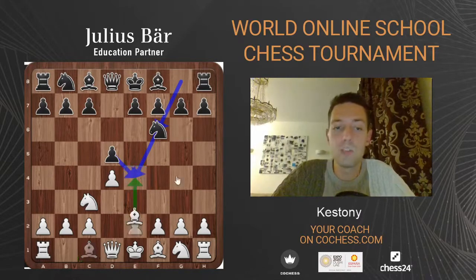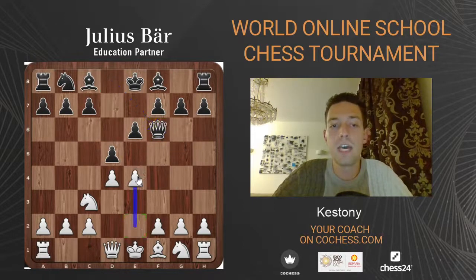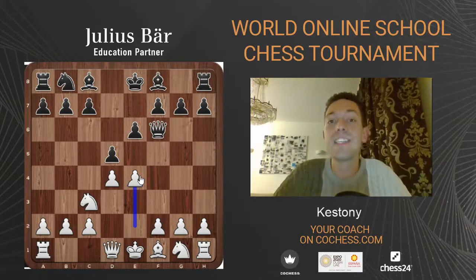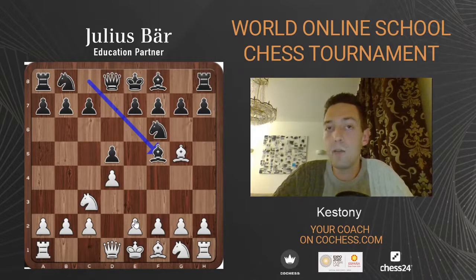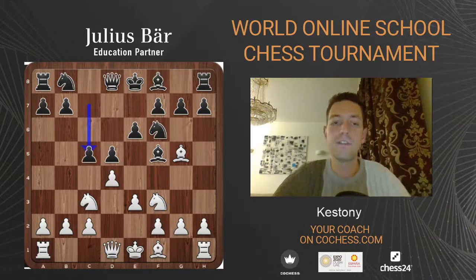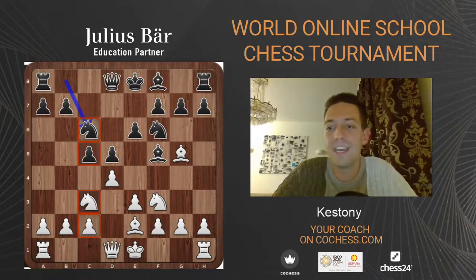If black plays h6 or e6, we could take and achieve the e4 break — white again has more pawns in the center for an easier development of pieces to the center. Later black tried defending the e4 square with bishops. If white developed casually, black would play c5, place the knight on c6, and this combination of Nc6 and pawn on c5 looks better than Nc3 and pawn on c2. So people stopped playing d4 like 150 years ago until someone discovered we could also control the center with c4.